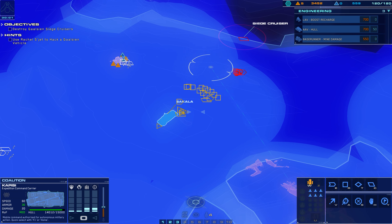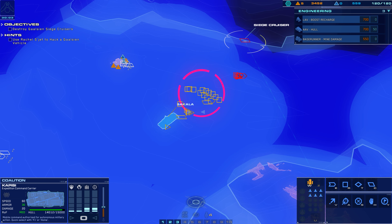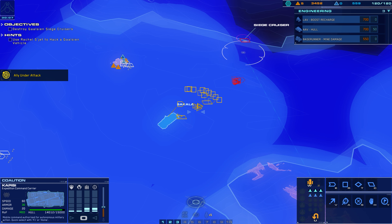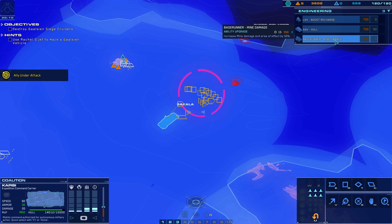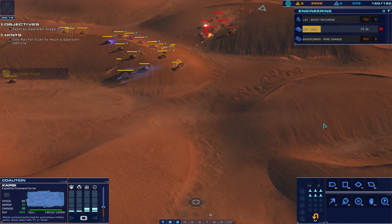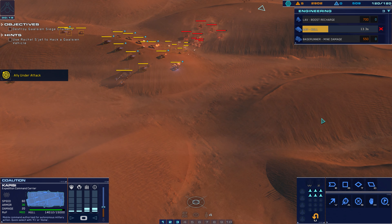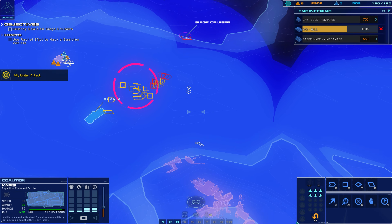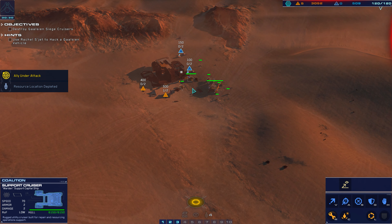Enemy siege cruiser destroyed. Advance to mark CUs. We are taking heavy fire — request your forces target the Galseon siege cruisers near our location.